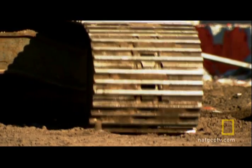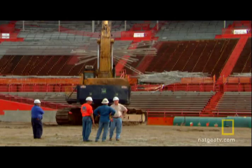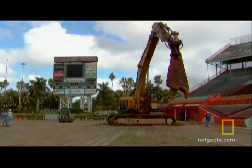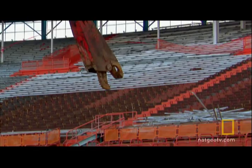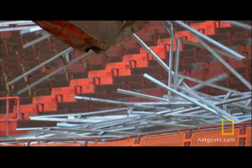It's a mega job that calls for mega machinery. First up, the mammoth 110-ton Komatsu PC-1000 Excavator. Its hydraulic arm extends to heights of 50 feet, and its claw-like shear attachment crushes with a force of 5,000 pounds per square inch.